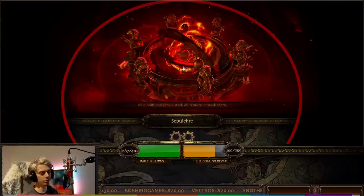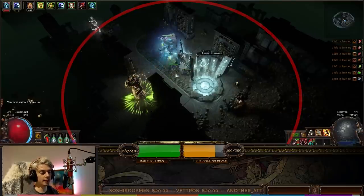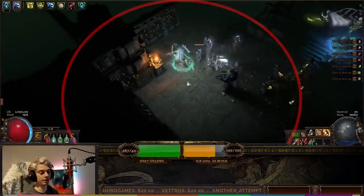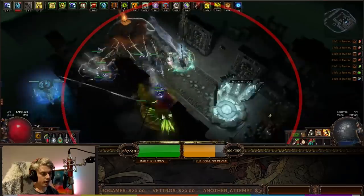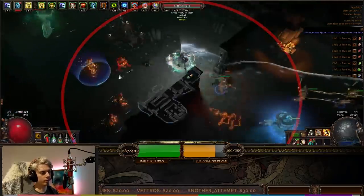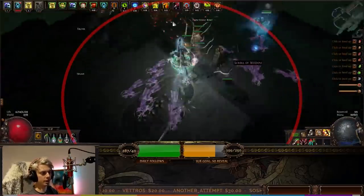Let's go right into the map. This build is about a third of the damage of the actual budget build right now, because I don't have the new Deadeye Ascendancies and I'm using some pretty low-level abilities. So the damage you see here is going to be about one-third of the actual DPS of the budget version. I start attacking and it chains immediately — this rare is instantly dead. We Leap Slam for Fortify. For most mobs you don't need to be too far away from them; it's mainly on bosses that you want to be standing really far away.